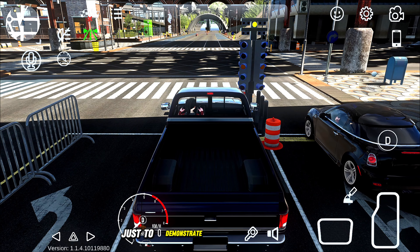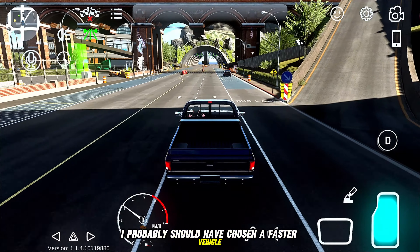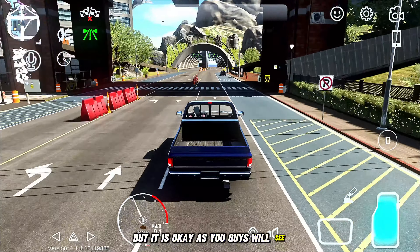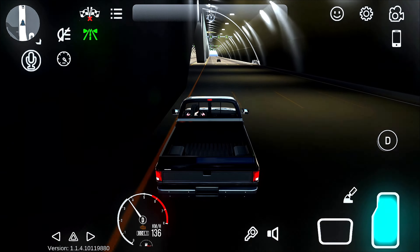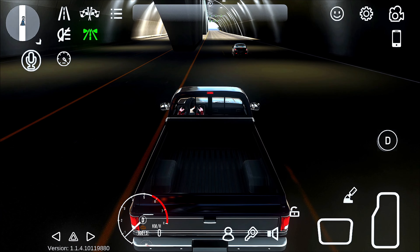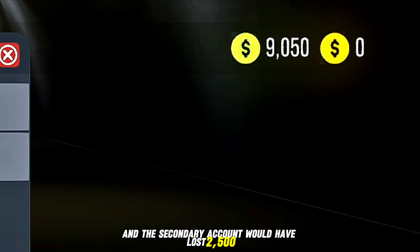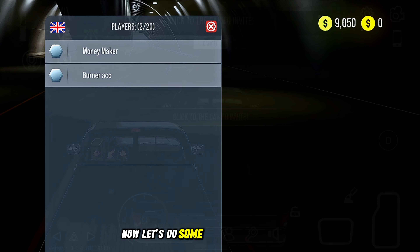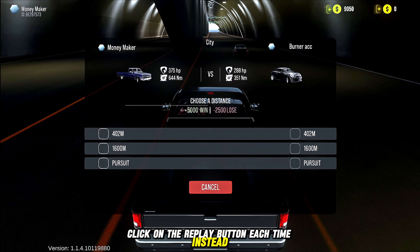Let us do the first race just to demonstrate and show you that you get five thousand dollars. I probably should have chosen a faster vehicle but it is okay — as you guys will see, even a slow van can make good money. As you guys can see, we got a whole five thousand from that race and the secondary account would have lost two thousand five hundred because we closed the race. Now let's do some races for 30 minutes without closing — click the replay button each time instead. I will speed this process up and show you guys the results at the end.